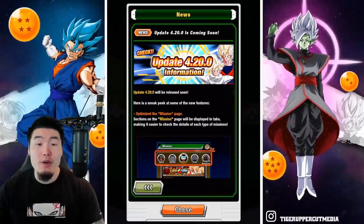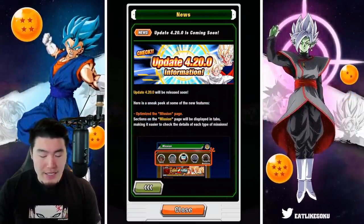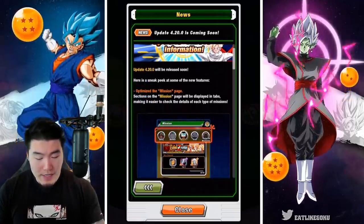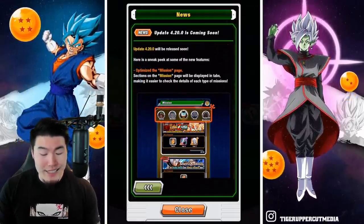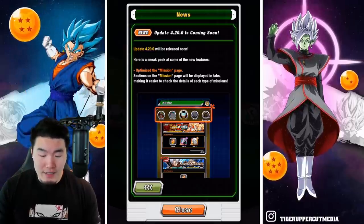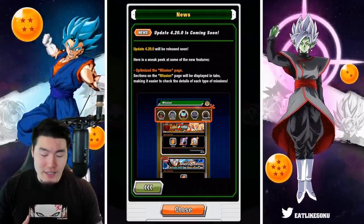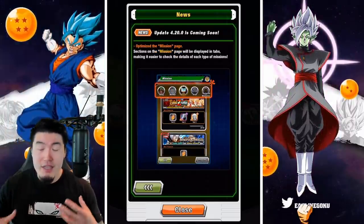It says update 4.20.0 will be released soon. Here is a sneak peek at some of the new features. And the first thing is optimized the mission page. Sections on the mission page will be displayed in tabs, making it easier to check the details of each type of mission. So essentially this is an overhaul or an improvement of the mission user interface.